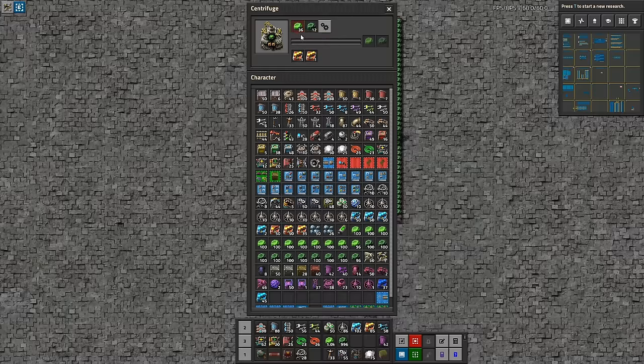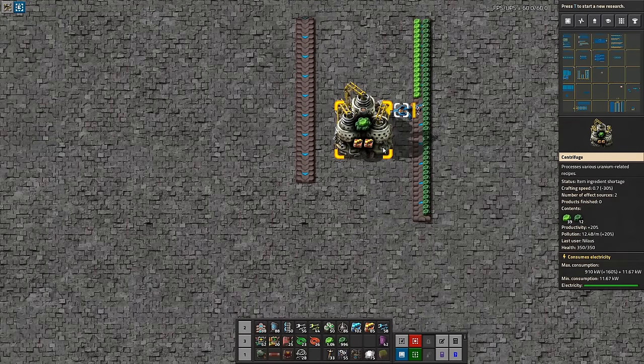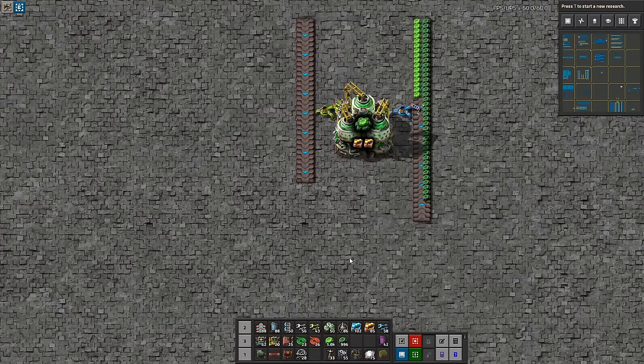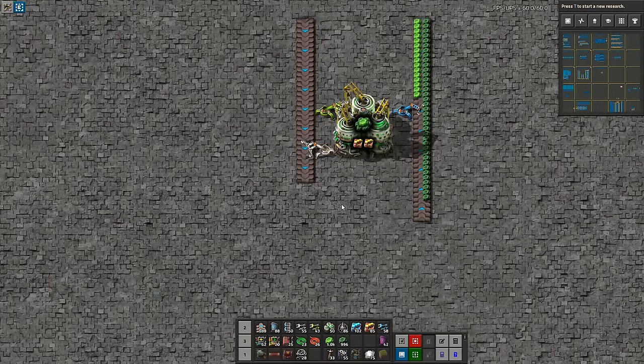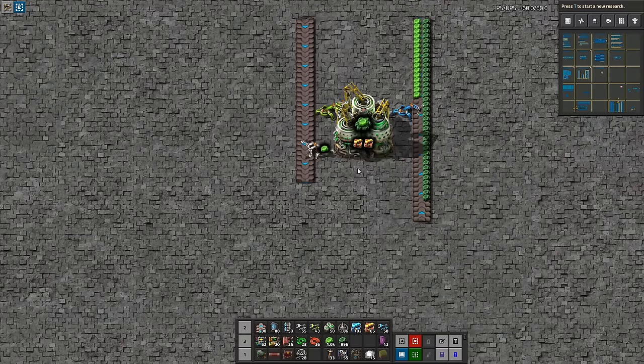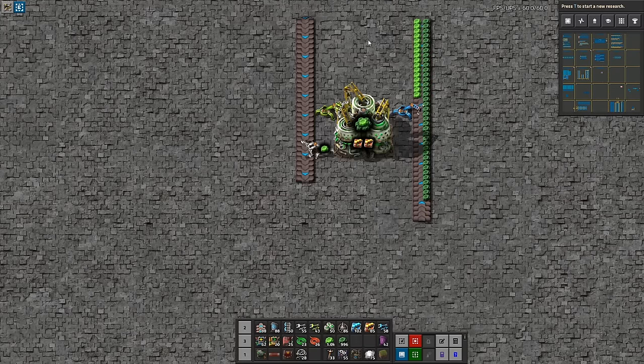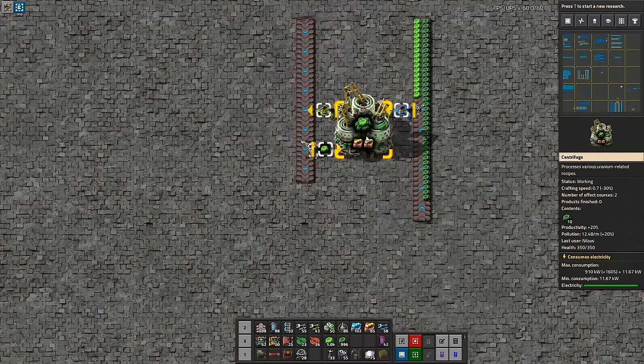This one is already chugging along. I want to make sure that everything that goes in goes out on the outside belt only, so the output is constrained by the speed of the outside belt. I only want this one inserter to pick up the uranium-235 because this recipe is outputting 41 and I want this one to pick up the 41. You can see how slow it is — this is working at 0.7 speed and the crafting time is 60 seconds, so that's going to be quite a while.